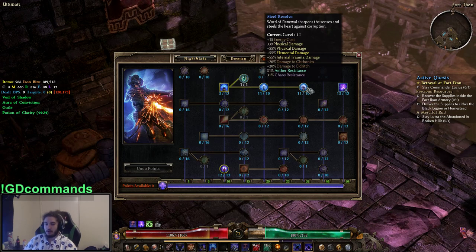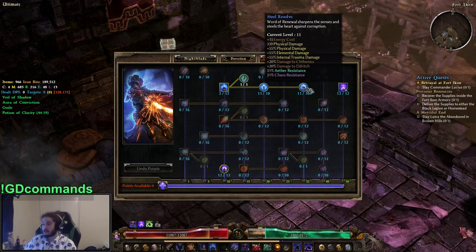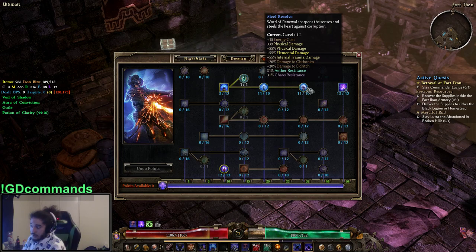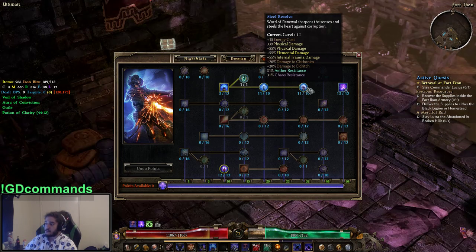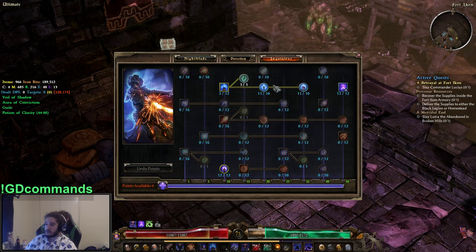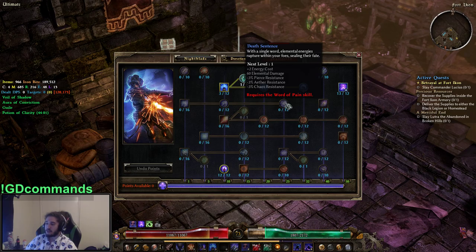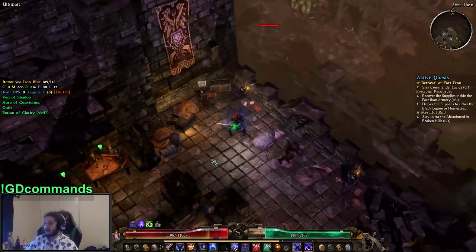Then we've got Steel Resolve — basically it gives flat fire resist, really good stuff. Remember, fire resist will be very good for us once we get our weapon that gives full armor piercing. We also get a multiplier to Chthonic and Eldritch, and then we get the two most annoying resistances: Aether and Chaos. I haven't really picked up Inquisitor Seal and a bunch of other stuff. There's also Death Sentence, which is really good because it reduces their pierce resistance, but it's really annoying to use because there are just so many buttons to click already.